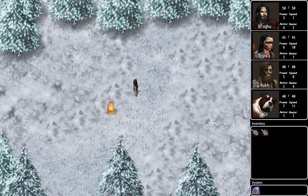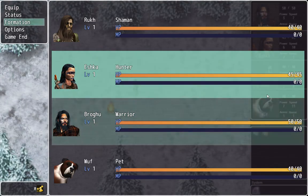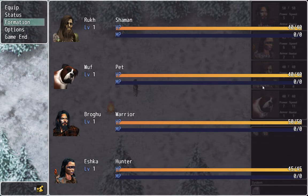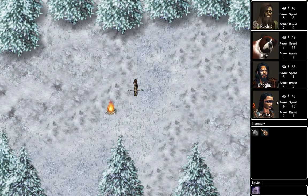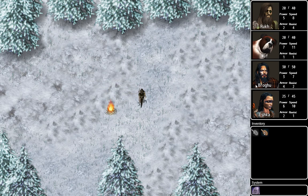Before I eat one, let me do a formation change. The inner user interface actually updates all the events and all their stats. I'm going to play with fire — everybody got burned.